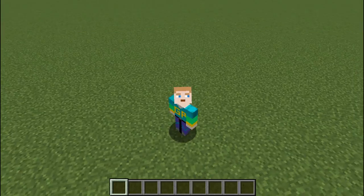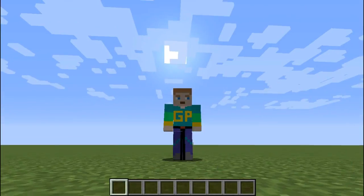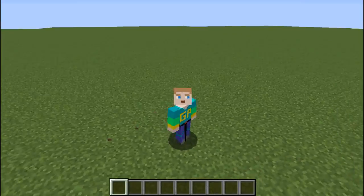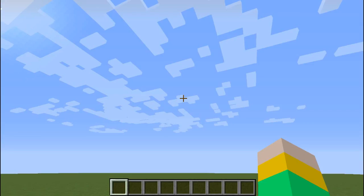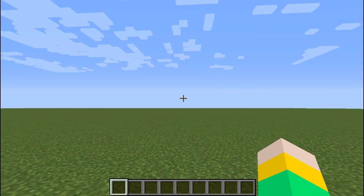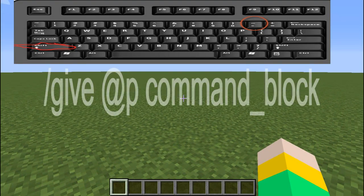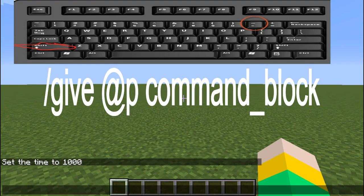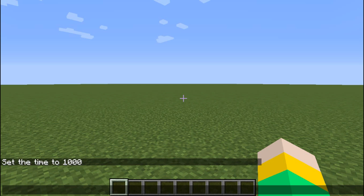Hey everybody, back here with another Minecraft video! In this video we're finally going to be doing custom command creation. This command creation is by the Red Engineer and it's called Playground Furniture. The link for that command will be in the description, but yeah, let's do it!